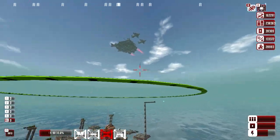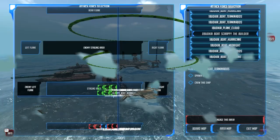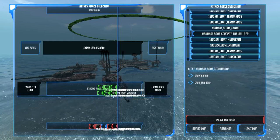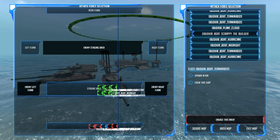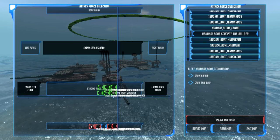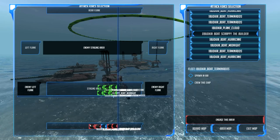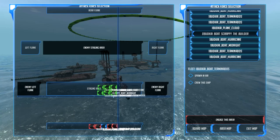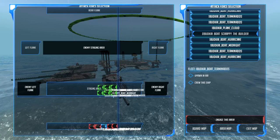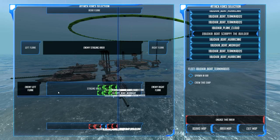All right, enough dilly-dallying. Here's the battle plan: three hurricanes in the front, Midnight in the middle, three Terminados in the back, and a whole line behind. The Longbow is in the center reserves. Our planes — the Clouds — are ready to attach to the Longbow and once everyone's on the field they should auto-attach and then I can send them out to do their work.